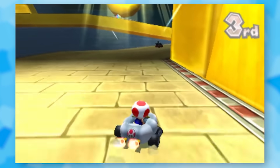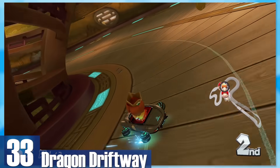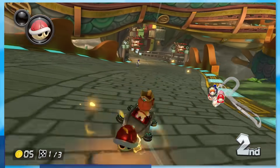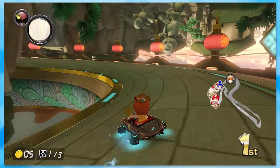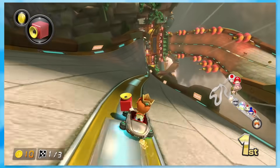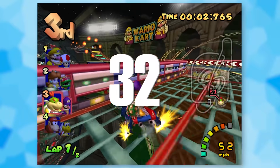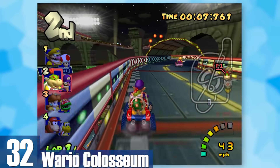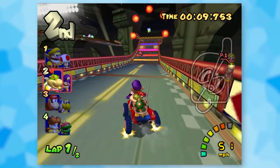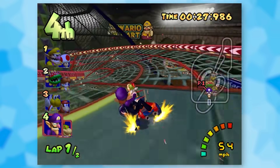33: Dragon Driftway. This Chinese-themed course is by far one of the most exotic locations in Mario Kart. Even better, it's based around Gobblegut, a boss from Mario Galaxy 2. The attention to detail is remarkable and the turns are reminiscent of a dragon. 32: Wario Coliseum. There are only two laps due to the sheer length and these are some of the most dangerous roads to drive on. The dome at the end, where you can risk taking a ramp for a shortcut, only sweetens the pot.